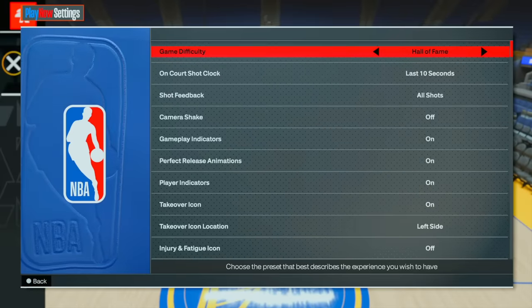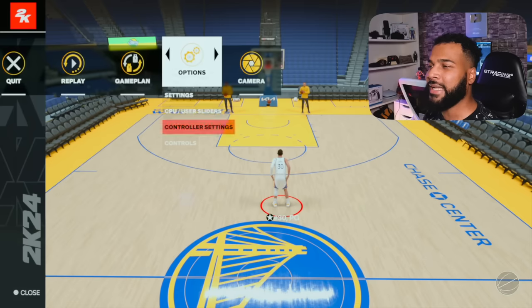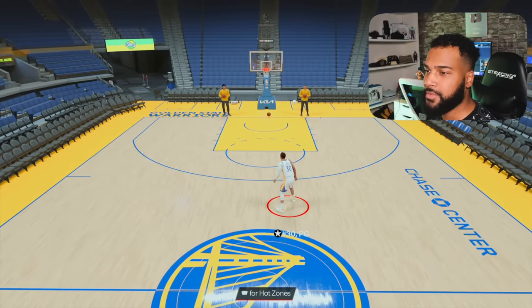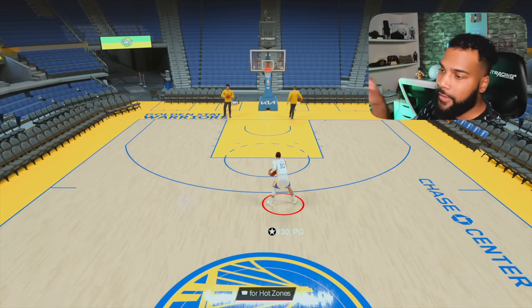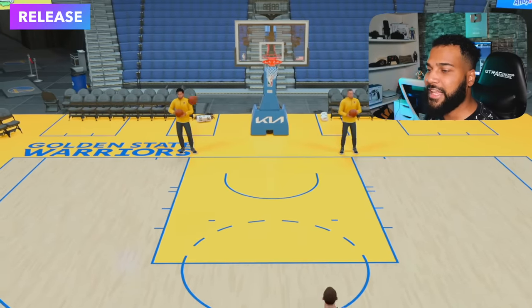Now let's go to release timing. Hall of Fame difficulty. Let's go to release timing and look at that same visual cue — the forward flick of the wrist. Look at the difference.